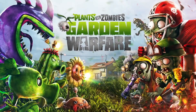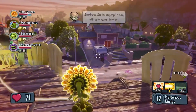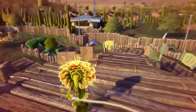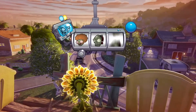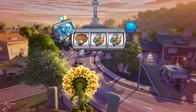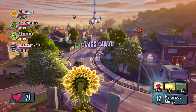We're gonna jump ahead to a boss wave now. In Garden Ops, every three to four waves, Dr. Zomboss' slot machine will spin randomly to determine what enemies will appear in the next wave. Looks like we're getting a Disco Zombie and a random assortment of Zombie Horde in this next wave.